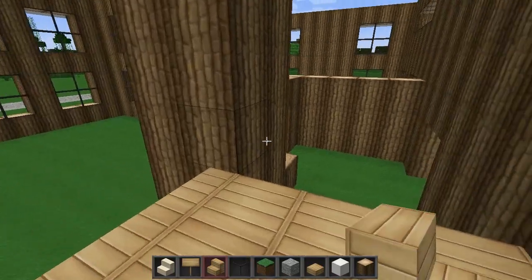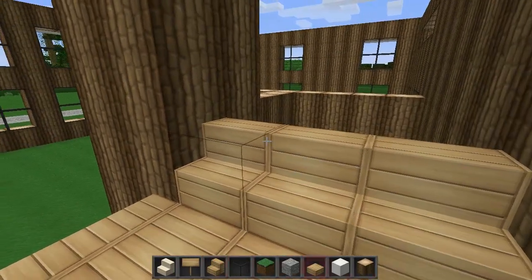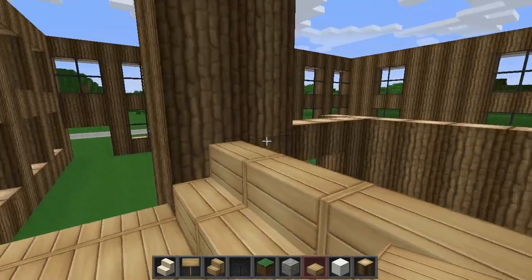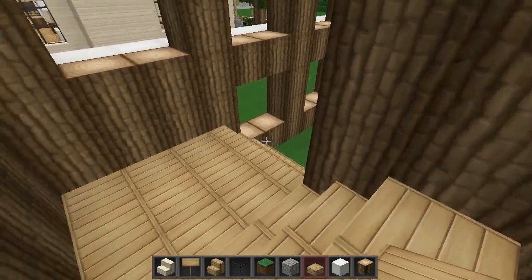Then get steps and bend it round, and do three. And then, because we're going to have a half block floor on the second floor, I'm just going to do it like this. So, cool.